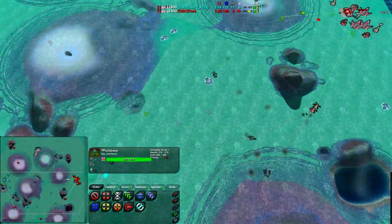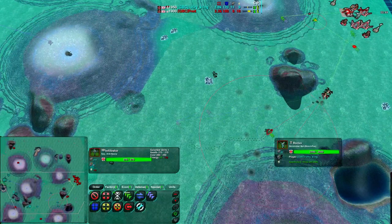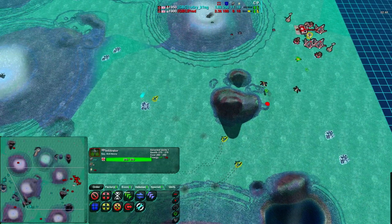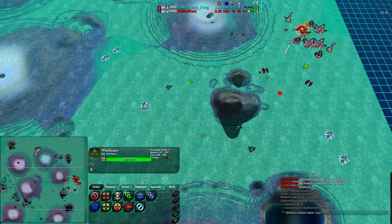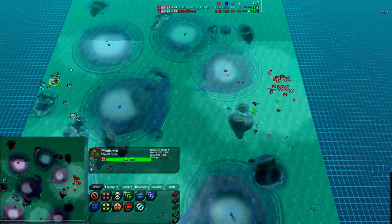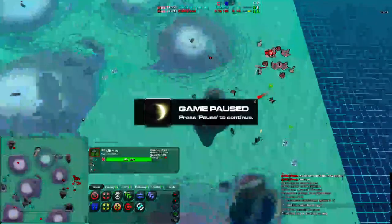It might just be used against these Rockos. These Venoms are probably going to be coming around. Just double-checking — I think there is no radar for either player, and neither player has radar right now, so it's all line of sight.